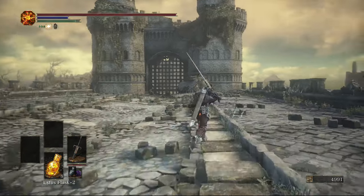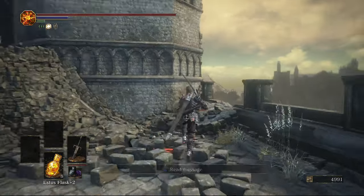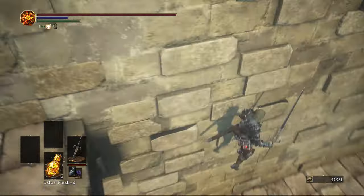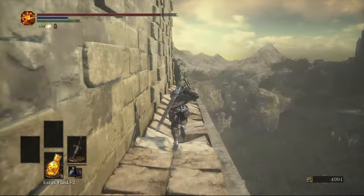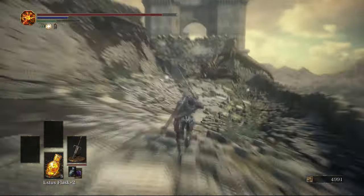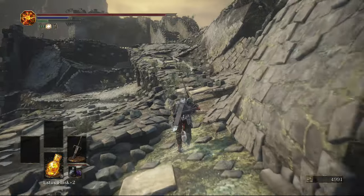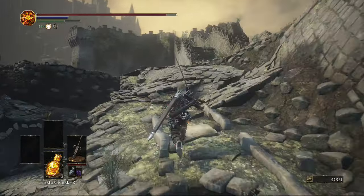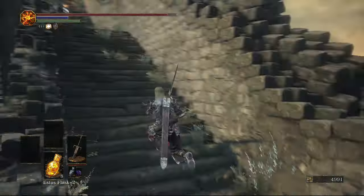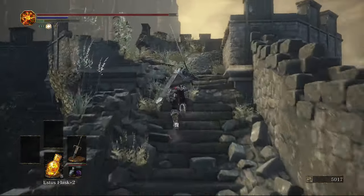Up to our left we've got a Stray Demon but we're not going to be doing him quite yet. First we're going to come over here to our right. Where this gate is, we can drop off to the right - we're going to drop off one and two times. There's nothing behind us so don't worry about that. We're going to come to this big open area with a dead dragon at the far end. As you can see in front of us, we can see the Undead Settlement, which is kind of cool - it all joins up there, not that you can go across. I believe there are two crystal lizards in front of the dragon and two more coming up these stairs.